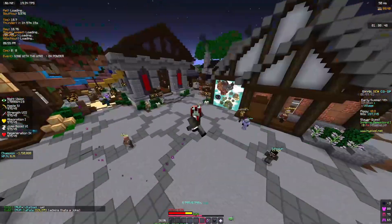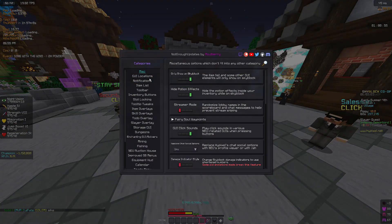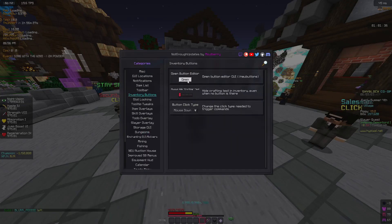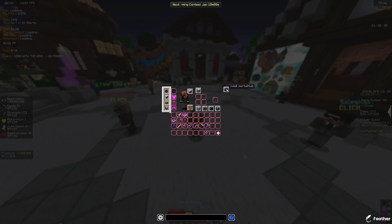I have NEU, also known as Not Enough Updates. If you download it and do slash neu you get all of this. You can set it to show price information on the auction house and your inventory. This is also where I edit my inventory buttons — I have shortcuts for my pets, wardrobe, dungeons hub, crimson isles, Kudra, private island, and a portal hub visit for the daily cakes.